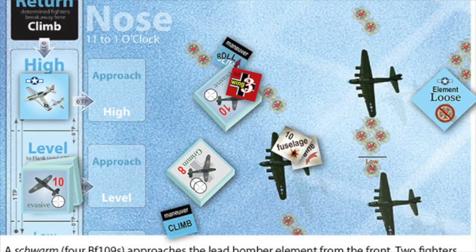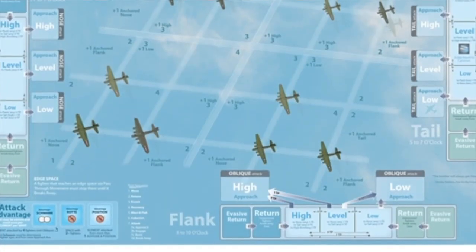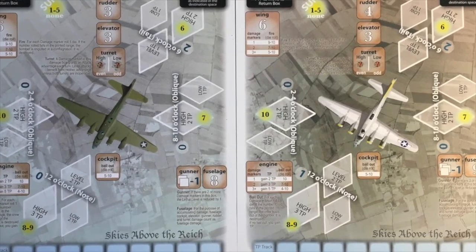Skies Above the Reich is a solo game where you're in charge of German fighters trying to knock out American bombers. It comes with a basic game and an advanced game. In the basic game you either blow up a bomber in formation or knock it out. In the advanced game you also chase the bomber afterwards. You have a big picture map where you see all the American bombers, and once one is out of formation you move to a smaller detailed map where you do damage — or it does damage to you. You can actually start playing without reading the rulebook; just use the player aid and consult the rulebook when you hit a problem. Published by GMT — medium complexity.